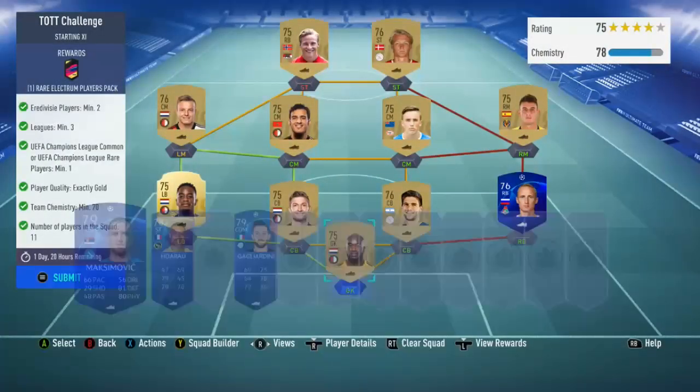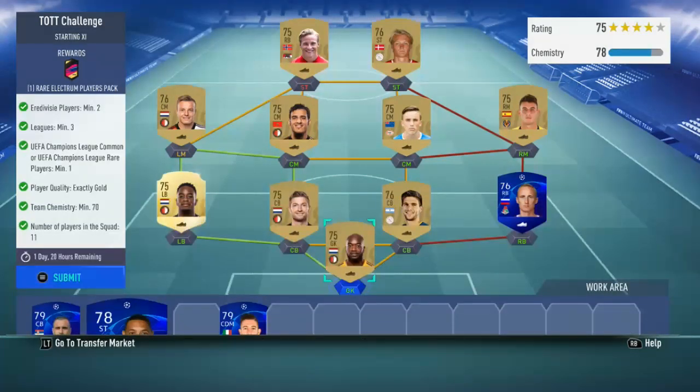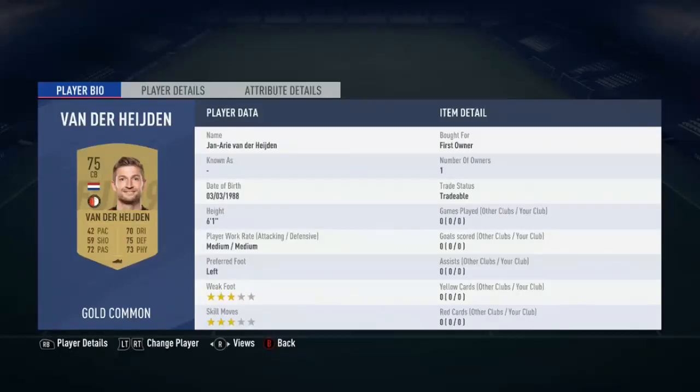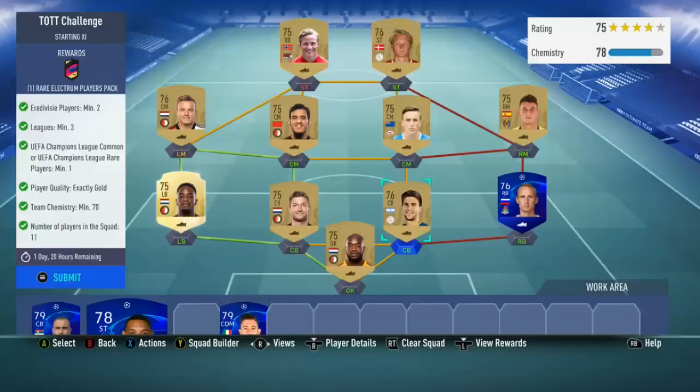This is the first SBC - you need two every jersey players, three leagues, one Champions League card, and exactly 70 chemistry. I've got Vermir, Magalan, Van der Hegen, Haps, Daniel Arber, Thomas, Ayub, Classy, Dolberg, and Svensson. That gives you the chemistry and all the players and leagues you need - quite simple to do. These are all untradeable so we'll submit that for a rare electrum players pack.